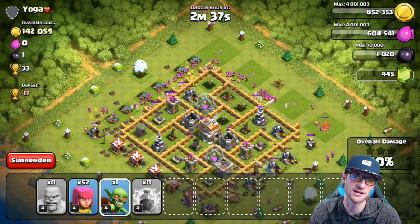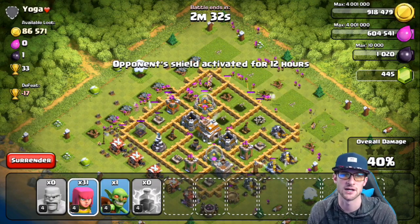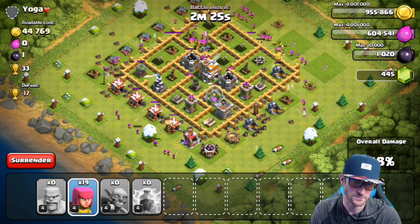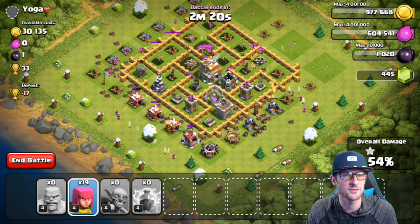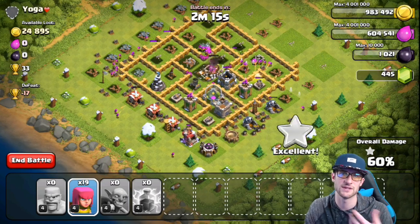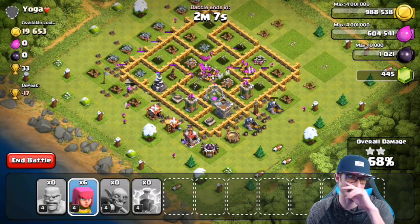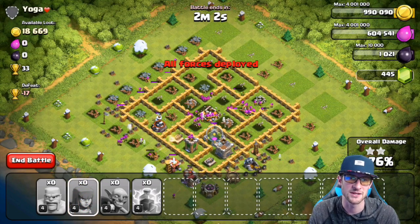I'm probably going to move to air troops at some point, but that takes longer. With barch I can raid really quickly — every 10 minutes or so. A lot of these attacks are going to be like that; some will also be trophy snipes or town hall snipes. As we get higher I might try different strategies like giant healer, but right now barch is working fine and it's quick.